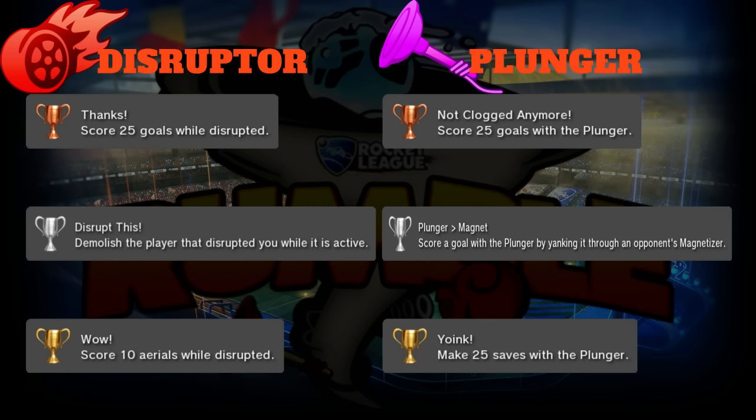Next up is Disruptor - mostly about you getting disrupted because there's not much to do by just disrupting others. Bronze is 'Thanks': score 25 goals while disrupted. When you have zero boost and get disrupted, you automatically get 100 boost and have to boost for five seconds automatically, but then you also have 100 boost afterwards. So 'Thanks' for giving me some boost to get the goal.